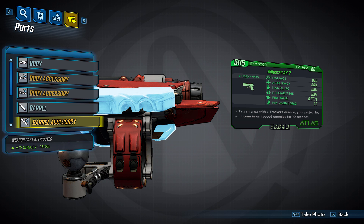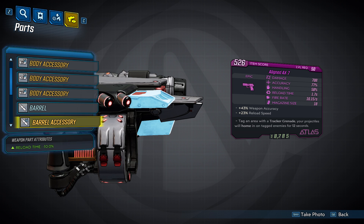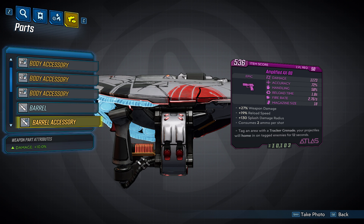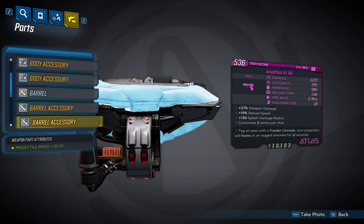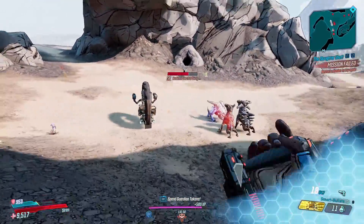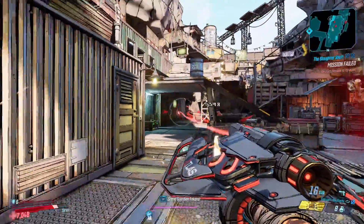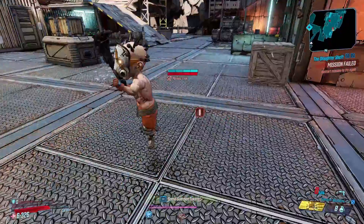The AX-7 barrel accessories include one that gives negative 15% accuracy, a second that also gives negative 15% accuracy, and a third that decreases reload time by 10%. The AX-19 barrel accessories include two that each increase fire rate by 10%, and a third that gives negative 15% accuracy. The AX-88 barrel accessories include two that each increase damage by 10%, and a third that increases projectile speed by 30%. There are also hidden features: the AX-7 has a much faster fire rate but shoots in burst fire; the AX-88 has the slowest fire rate, shoots slower projectiles consuming two ammo per shot, and deals the highest damage on average; the AX-19 is fully automatic with a middle-ground fire rate and the lowest average damage but normal projectile speed.